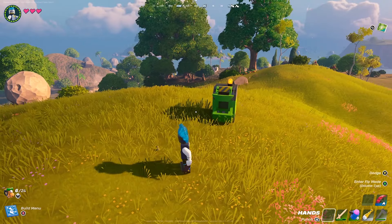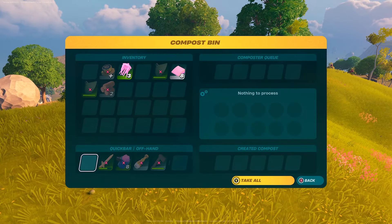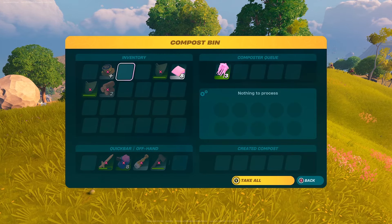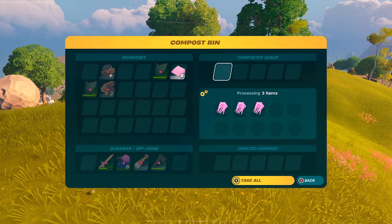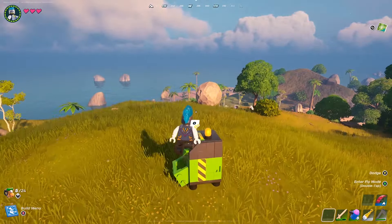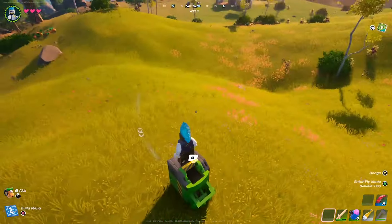The compost bin is a new station introduced in the LEGO Fortnite V29.10 update. The recipe was initially hidden in the build menu, but it unlocked for me when I crafted a plank at the lumber mill. The following items are required to make the compost bin.